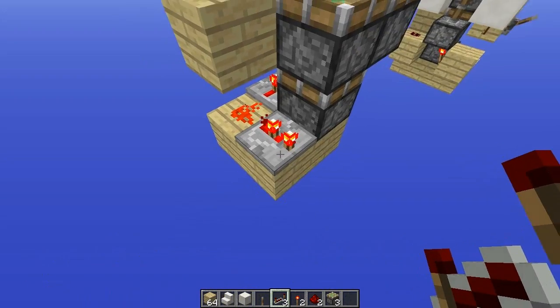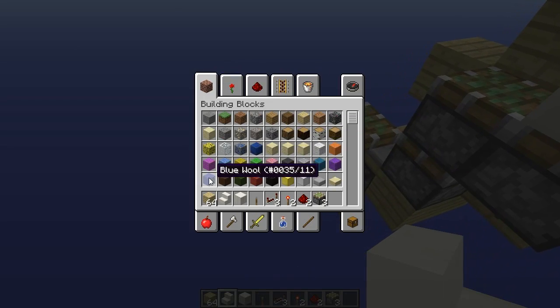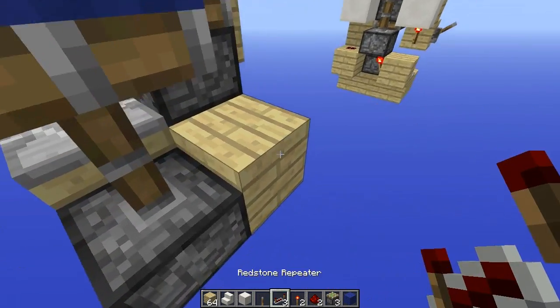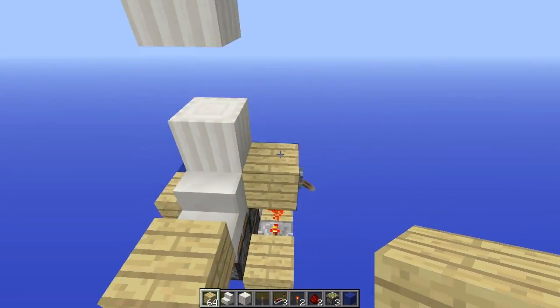When we flick the lever we just need that last piston to extend and retract. The way we do that is a repeater out from that redstone dust, into a sticky piston with a piston-movable block on top — I'll go with wool. Then a 2-tick repeater facing into this block, into that piston.